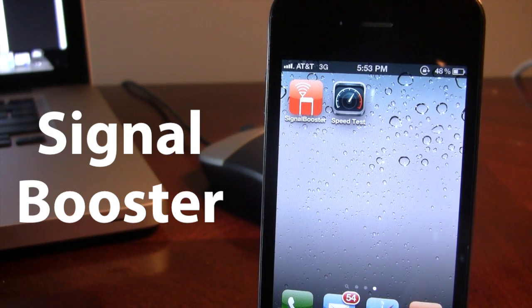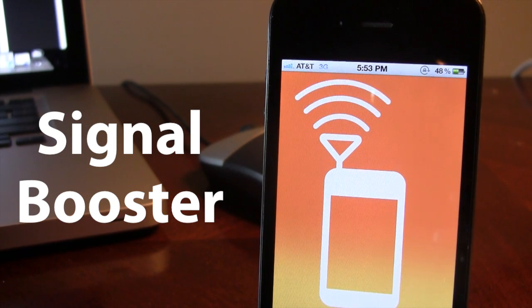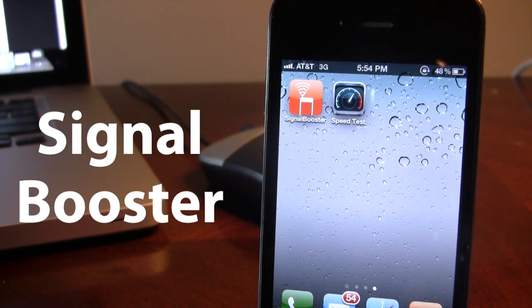So once downloaded, you can easily open up its application — simple layout — and it will go into airplane mode, resetting your data connection, and then your signal will be boosted. This is trying to find the highest tower, giving you the maximum signal for your device.